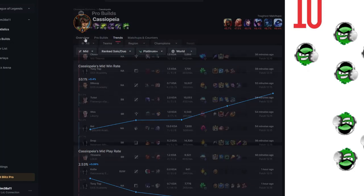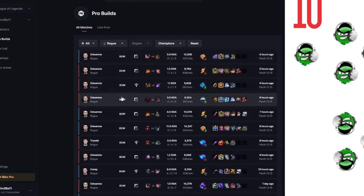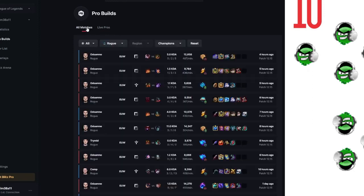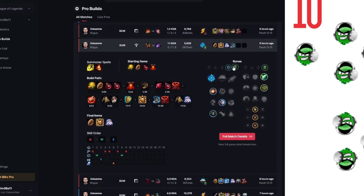Moving on to the pro builds tab - it is pretty cool. You can see the builds and runes for specific pro gamers based on who most recently played. You can filter by role, region, and champions, but unlike the other tabs, you can also filter by what pro team the pro gamer plays for. I am a fan of this. There is a lot of cool information here if you are looking for specific matchup builds. This could be a good place to start. However, if a jungler is building matchup resists against an AD matchup, it could be because a mage got fed, so you will have to click into the full match details to be sure.